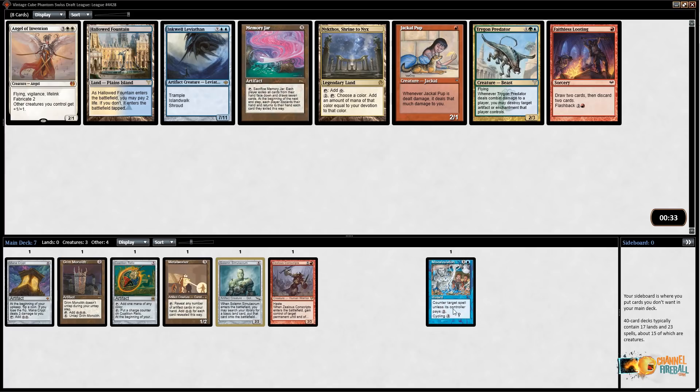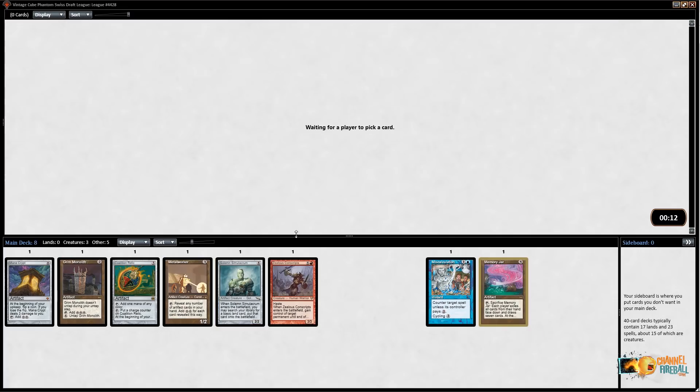We've got a couple of different options here. I like Faithless Looting in general — it's a pretty good card — but there's also Memory Jar and Inkwell Leviathan. These are both good cards for big mana decks. Leviathan is nice to Tinker into if we pick one up, but Memory Jar is really strong — it's good with Metalworker, good if you have a lot of mana. I kind of like Memory Jar, and it's pretty sweet with Goblin Welder or Duergar if you can get that.